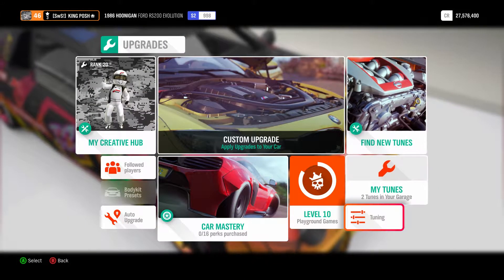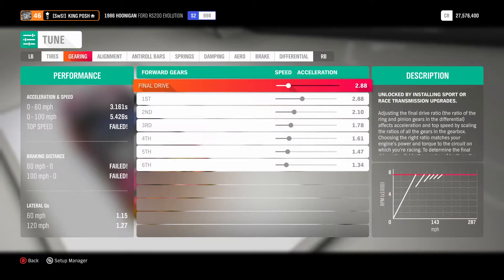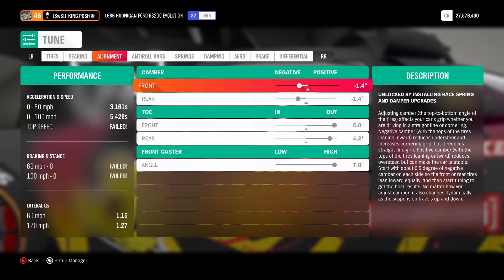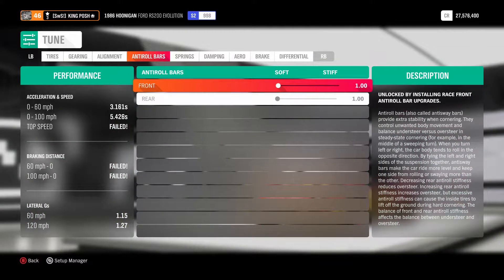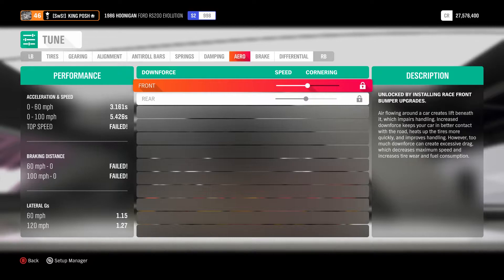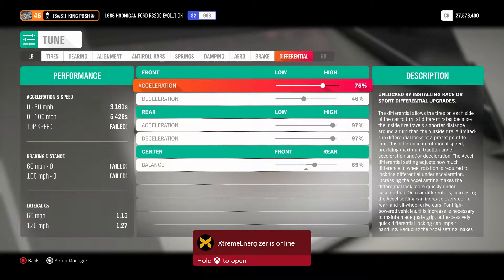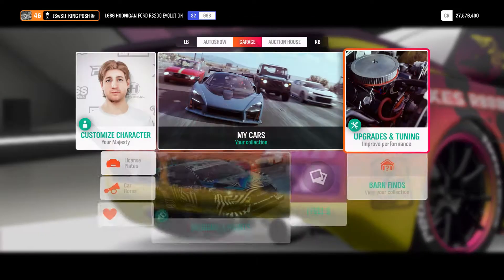Now let's show you guys the tune. It's only got a top speed of 160 miles per hour. This thing was really just meant to drift. And there's the tune. That was American Standard. If you guys want metric, let's back out of this and get it into metric for you guys.